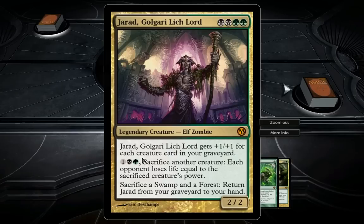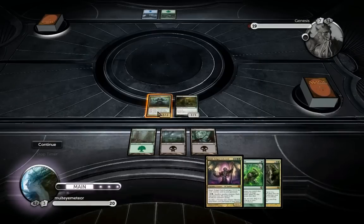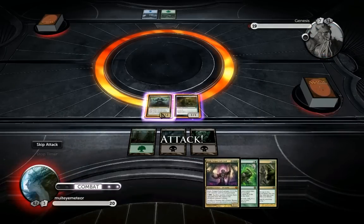Jarad, Golgari Lich Lord — four-cost 2/2. Jarad gets +1/+1 for each creature card in your graveyard. This is pretty cool, but once you start scavenging your creatures, it becomes significantly smaller again. There is some nice interaction, which is much easier to work with in Duels of the Planeswalkers than in Paper Magic or Cockatrice. It has a secondary ability: for three mana, you can sacrifice another creature — each opponent loses life equal to the sacrificed creature's power. That's insane. And on top of that, that creature hits the graveyard, making Jarad a little bit bigger. If Jarad is dead, you can sacrifice a swamp and a forest to return Jarad from your graveyard to your hand, which late game might be very significant.